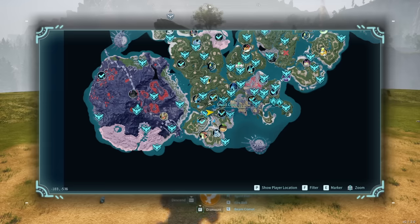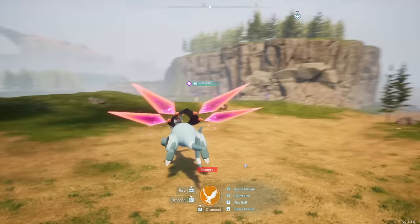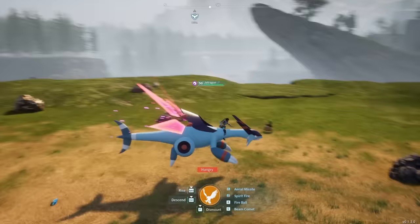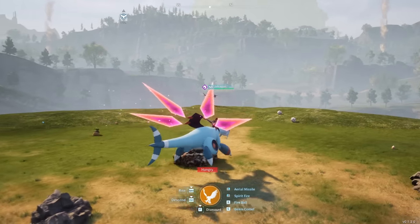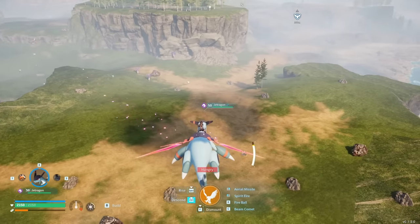Then we have another really good new player spot at negative 183 by negative 536 — a big open flat field that's easy to build on with no weird elevation to work with. It's got some ore around it and even a skill fruit tree. It's on a nice little ledge surrounded by water, making it a really cool place to build.